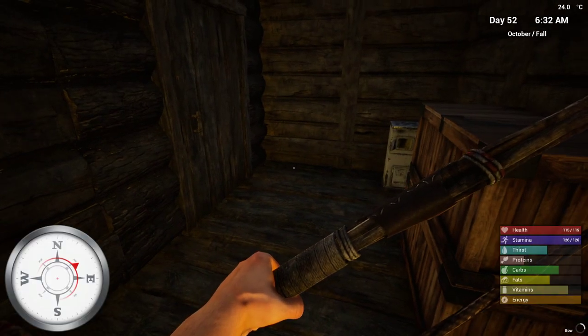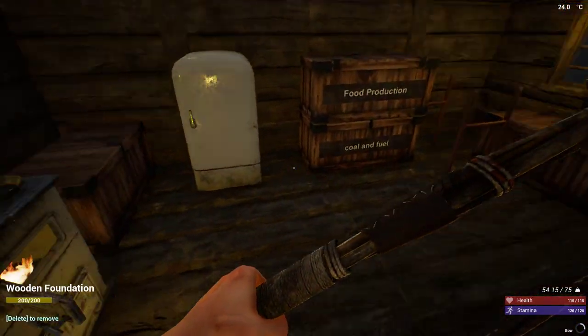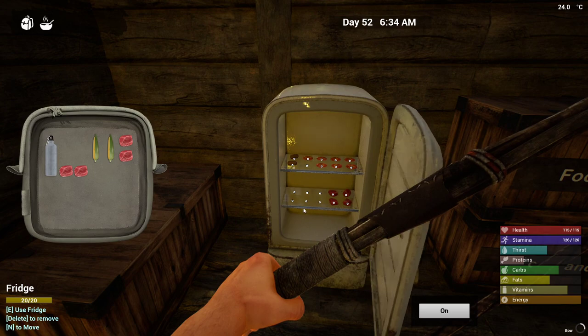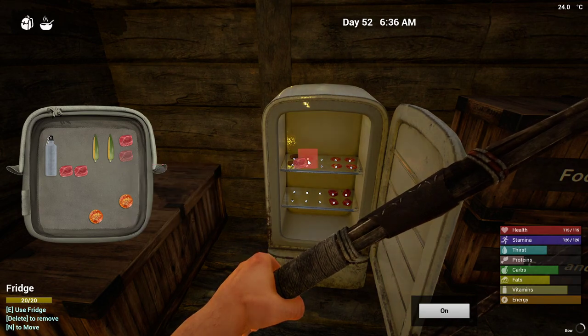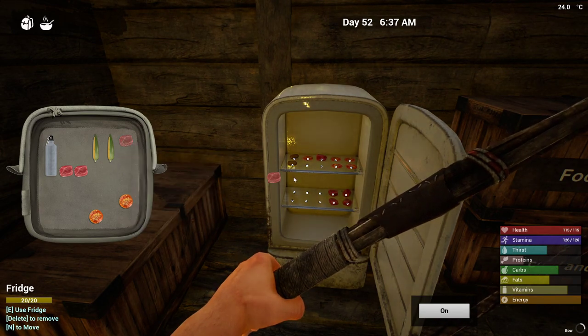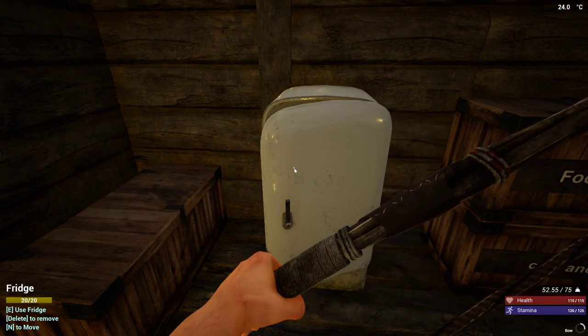All right, there we go. We're not terribly hungry, but we could use some stew. We'll just overindulge a little bit here. I'm just going to put this meat in here for now. There we go. We got lots of meat — I should get some fish and make some more stew.